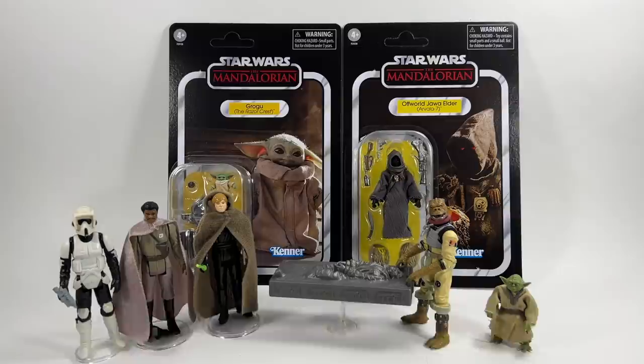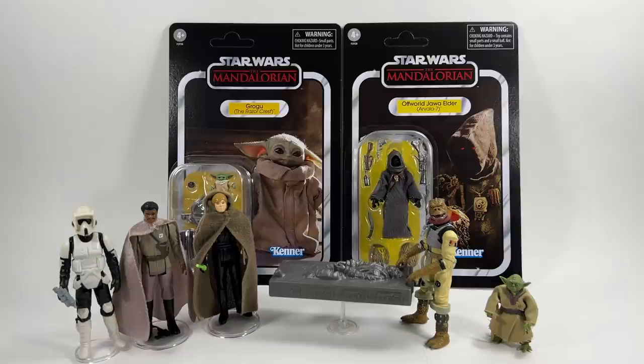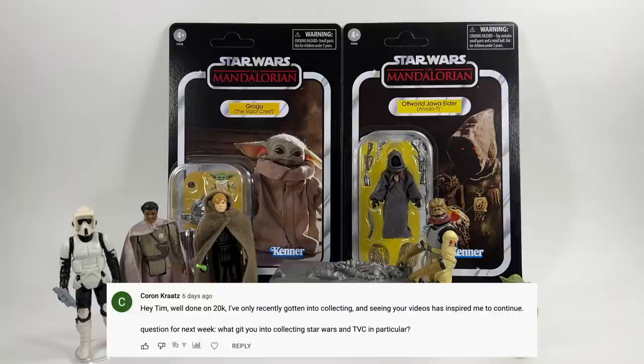Jared Kanter asks: given the reveal of Fett's throne room as a high price playset, what other playsets do you think Hasbro could do as pricey Pulse exclusives versus Haslabs? Emily from the Q&As said that when they think about these playsets they look at ones that can include lots of figures and different characters. When I think of that I think of the obvious one - the Cantina from Mos Eisley - but if they want to do that one properly it needs to be bigger than Jabba's throne room, so that's potentially a Haslab. Maybe something like the Echo Base from Empire Strikes Back would be cool - we've already got quite a few figures from there, a new snow speeder, Luke would be a good figure to do, lots of possibilities.